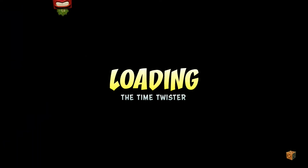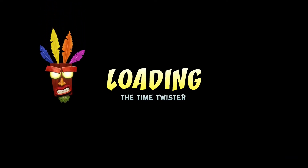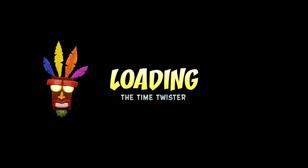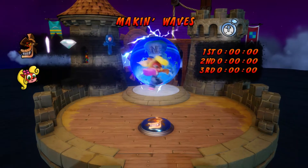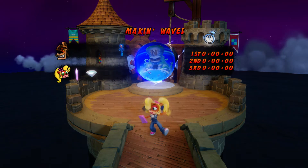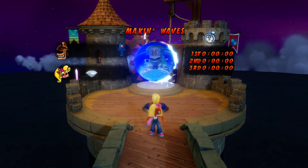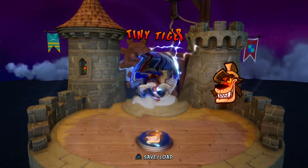Just grab those, grab that, get the gem and get the heck out of it. How tragic would it have been if I'd gone right past that gem and left the level? That would have sucked so bad. Anyway, it's time to assassinate this tiger for some reason. Making Waves is now completed. We've got the crystal and we've got the gem, just because we could. Coco's little victory dance is adorable. She peaces out, Crash jumps back in, and now let's go ahead and take out Tiny Tiger.